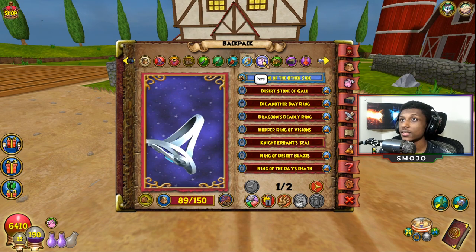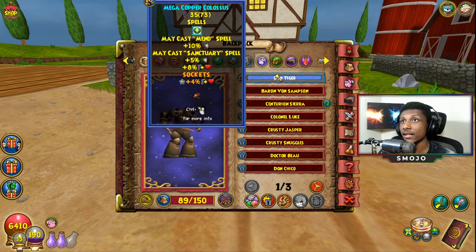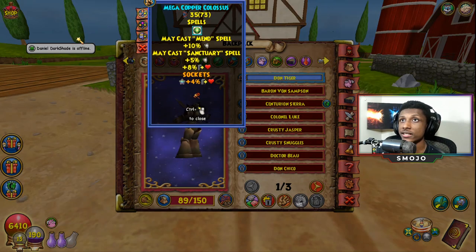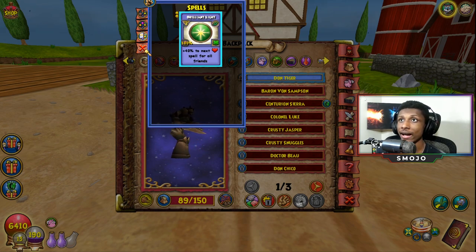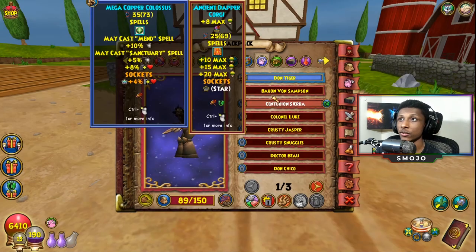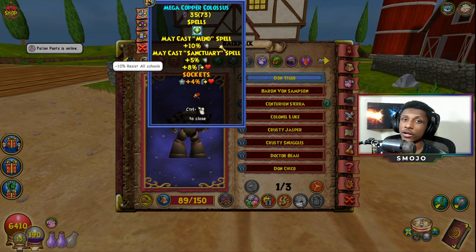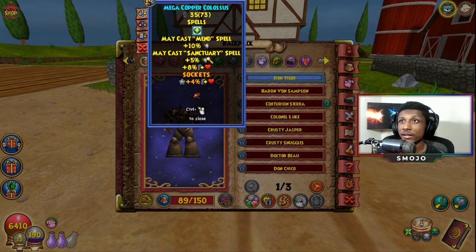Lastly, for our pet we're using a Copper Colossus that gives 15% universal resistance, 12% outgoing, may-cast Sanctuary, and may-cast Mend. At 40 spells it gives 40% outgoing for all friends, which is a solid spell. The main highlights are the outgoing, the resistance, and the may-cast Mend which procs quite often. The may-cast Sanctuary I've only seen proc once or twice. If I were to change it, I'd probably replace Sanctuary with a heal like Unicorn or Satyr.